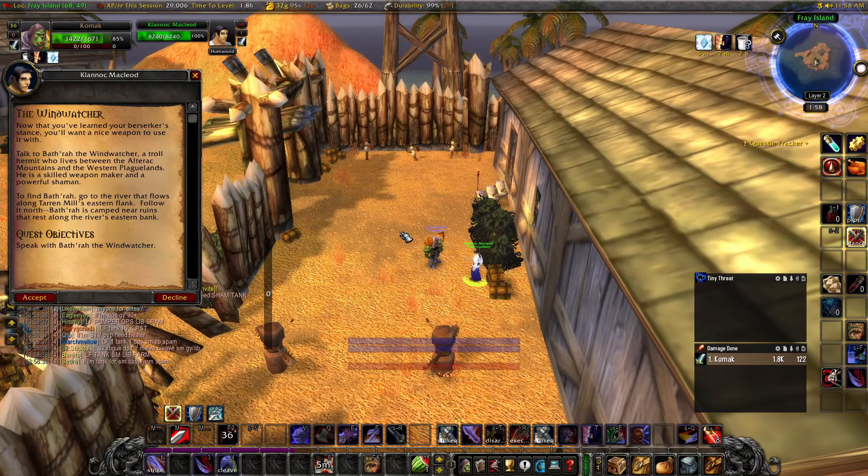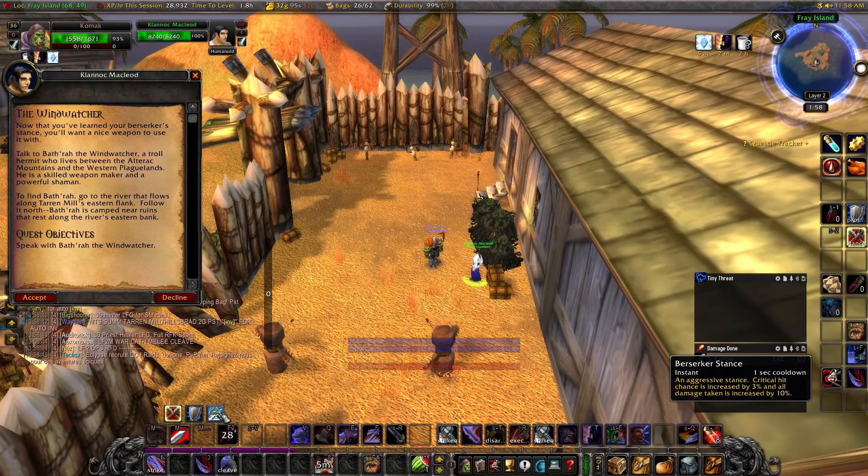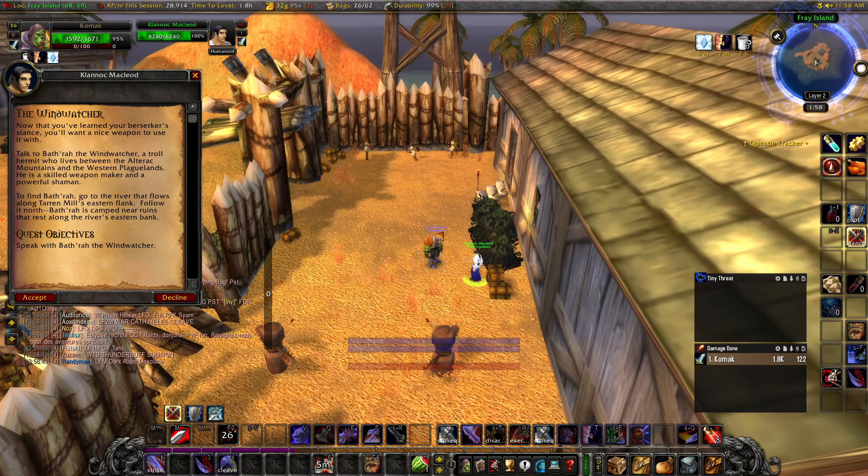If you want to continue this quest, you can, and it'll send you to get the Whirlwind Axe. Although this is completely optional — you have everything you need for Berserker Stance from completing the quest to kill Big Will.